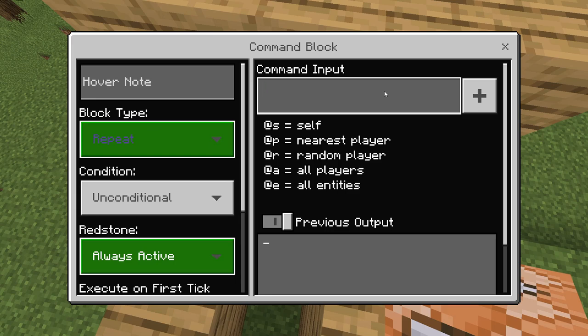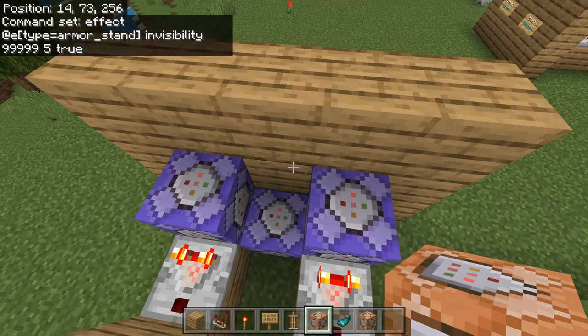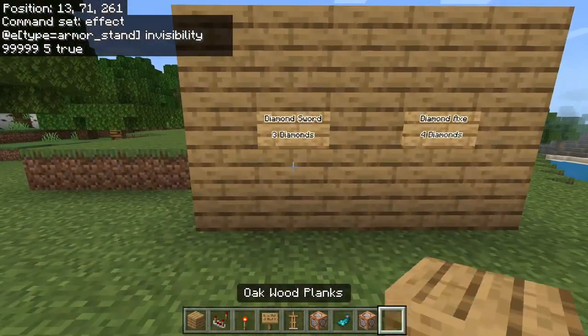For the last command block, put it in between any one of these two and set it to repeat and always active. The command is: effect @e type=armor_stand invisibility 999 5 true. What this does is it makes the armor stands invisible.